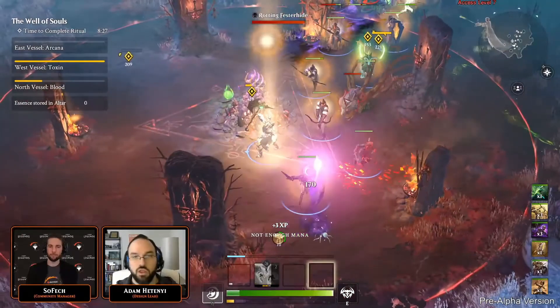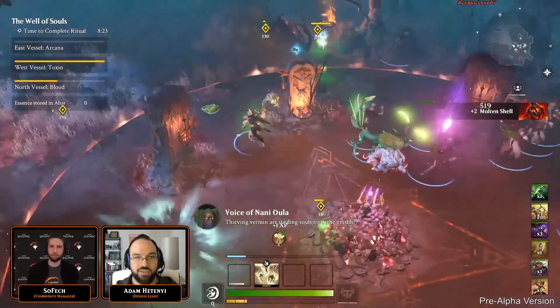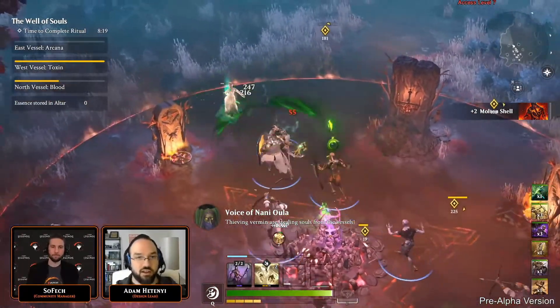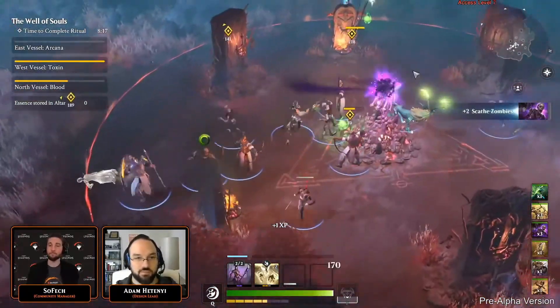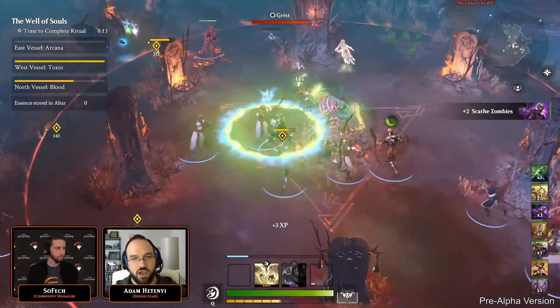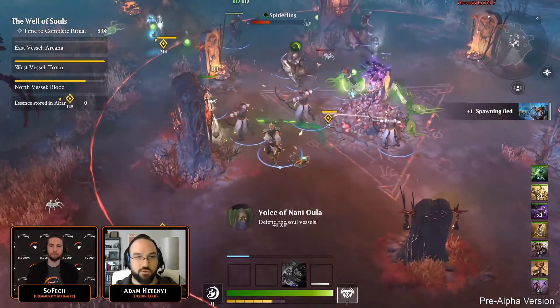You can only refine 50,000 Aether per day. If you hit that daily limit, don't worry — you can still hold up to two million refined Aether in backup storage, so when the next day rolls over you can convert another 50,000. This automatic conversion is one of the main sources of obtaining Zen outside of spending money directly.